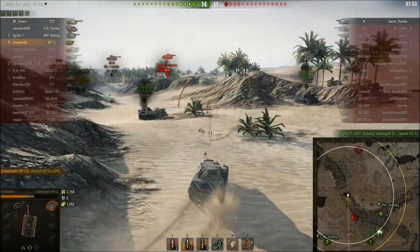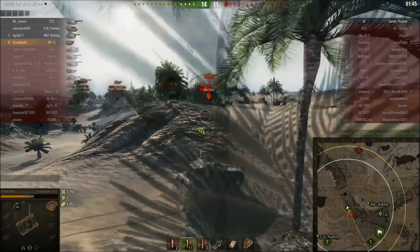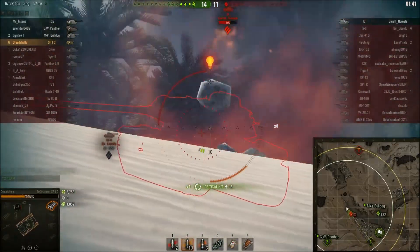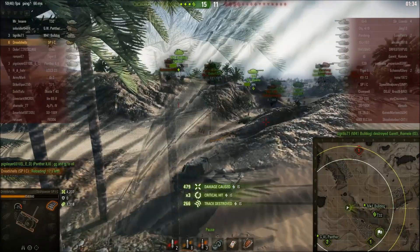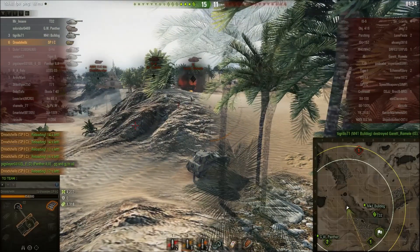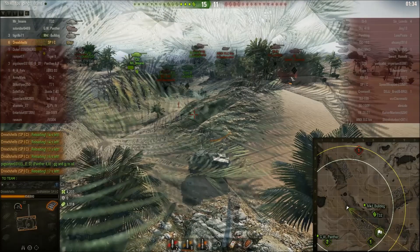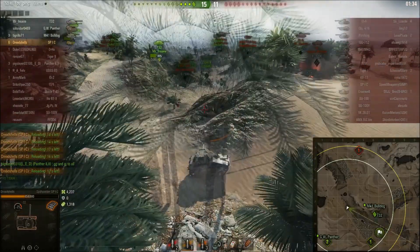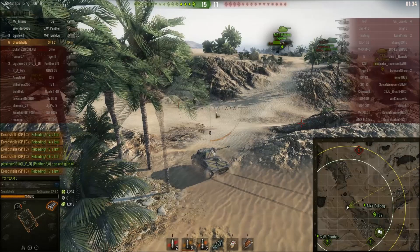Our team does a great job cleaning up the IS-6, and now it's just a matter of flanking the IS since he's all by himself. I get a really poor first shot on the IS — the downside of HEAT is that it's notorious for doing no damage to spaced armor including tracks, and I had a really bad angle on the side of the hull. An honestly lazy shot. I adjusted and went for the side of the IS's turret with my final two shots, did damage there, and we're able to clean him up and win the game.